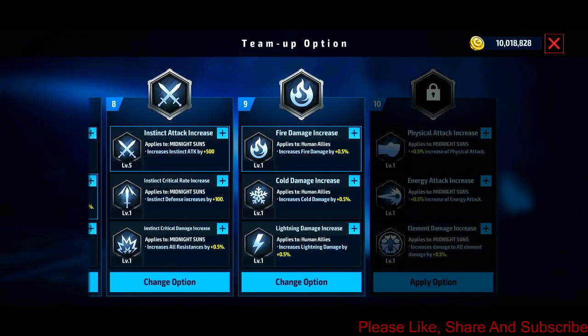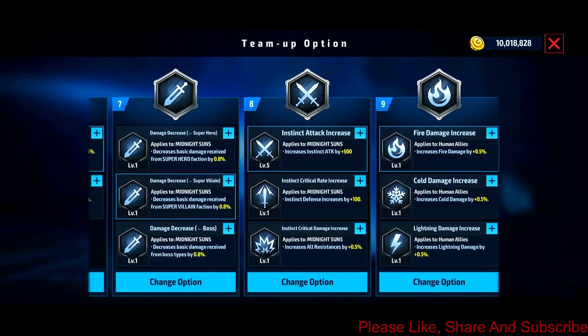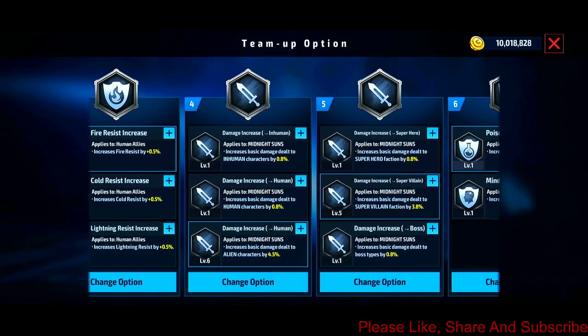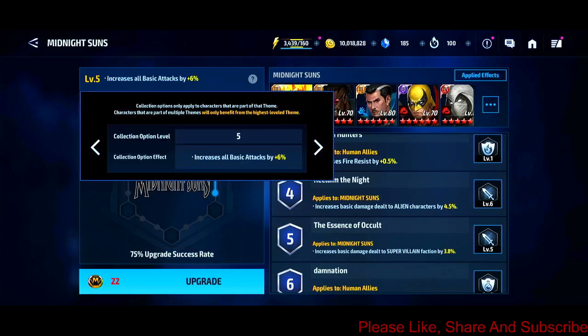The next upgrades are: increase all energy attack, increase elemental damage, or increase physical attack — and they don't go up that high. It's percentage-based, so it's something like ignore defense 4.5% at level 6. You're not gonna get a lot out of that part. My concern — and this is why I'm making this video — is with the upgrade hexagon part, where if you're not a major spender you're not gonna get enough tokens to get very far.